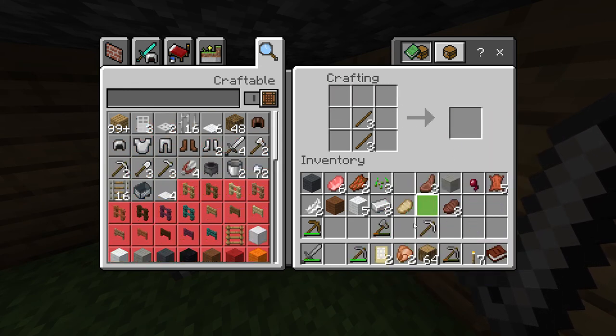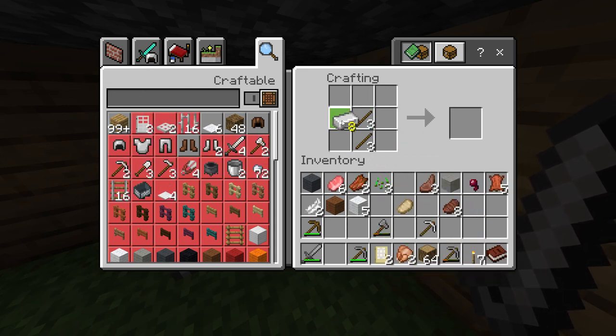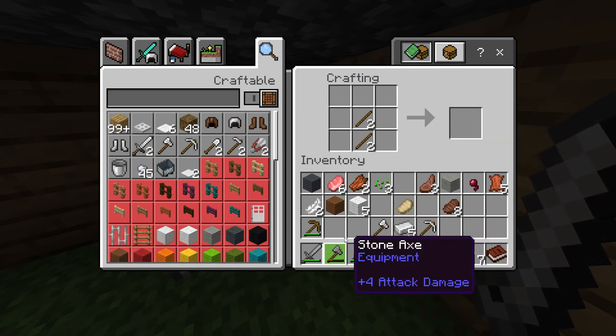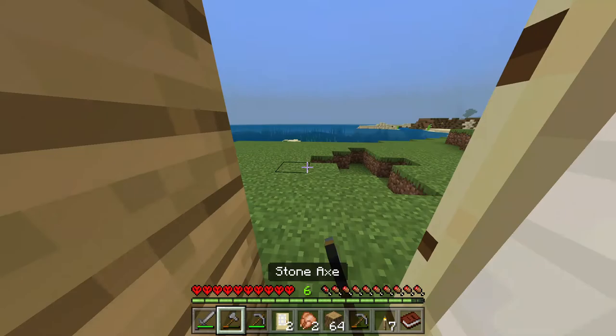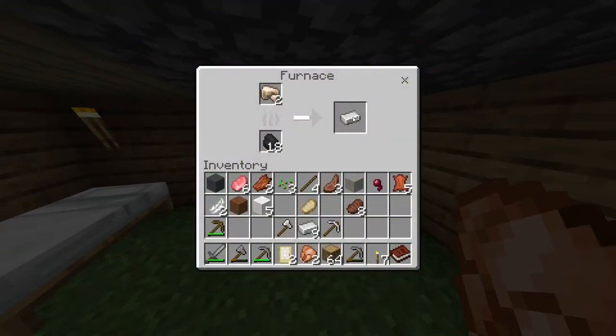I'll keep an iron pickaxe aside in case I find diamonds or something, and then I'm gonna craft an axe. I'm not a wasteful person — I want to use everything to the fullest.